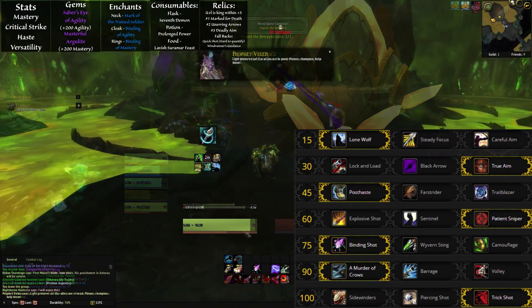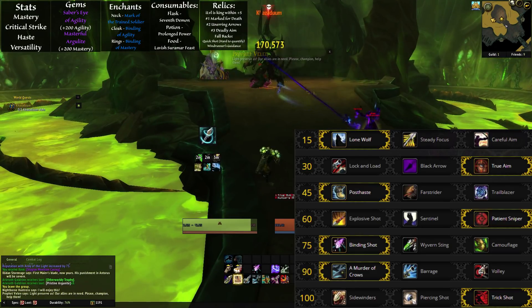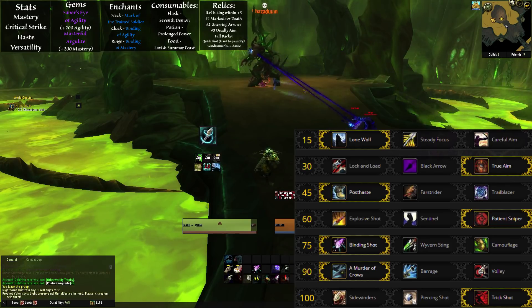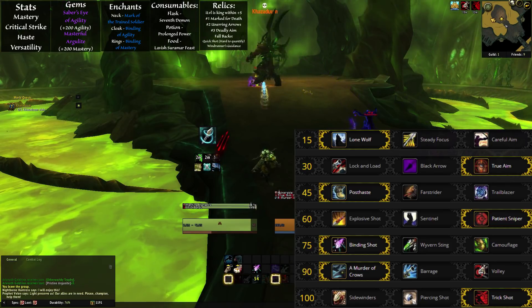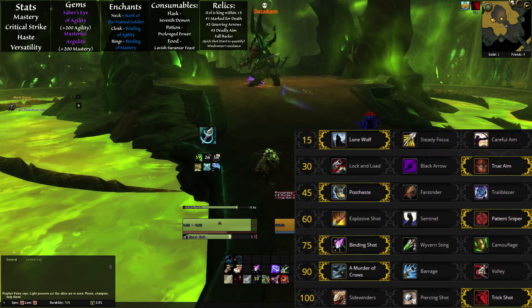For level 60, your go-to will be Patient Sniper, with Explosive Shot being used if you really need a ton of AoE damage. Sentinel's cooldown is way too long to make it worthwhile. For level 75, again it's up to you as it's a crowd control row — personally though, I run Binding Shot as a standard.